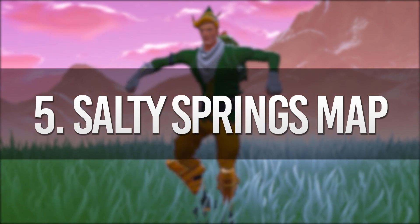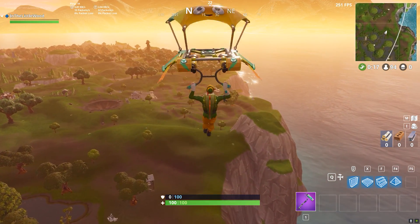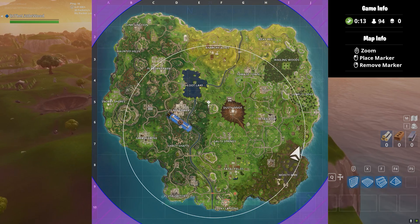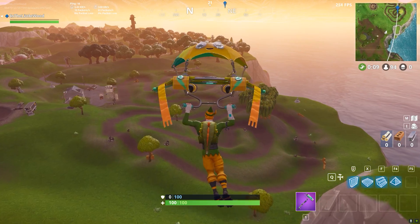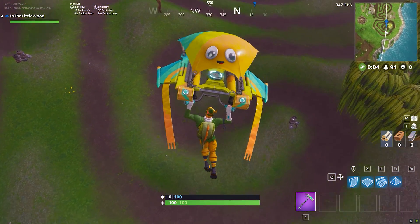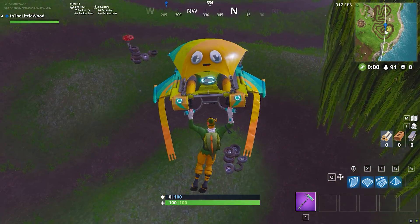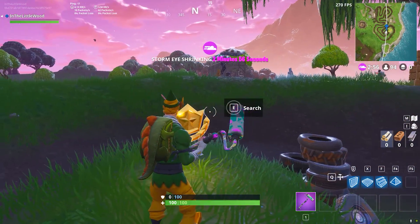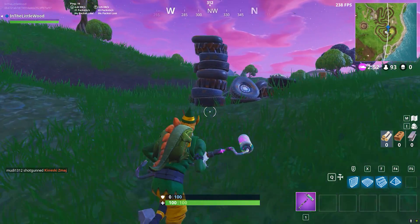Challenge number 5: A Salty Adventure! We love Salty Springs, and we love treasure maps! Go ahead to Salty Springs and check out the treasure map — or if you can't be bothered, I can tell you exactly where the booty is. This week, X marks the spot on the racetrack. The racetrack is on the eastern side of the map, south of Lonely Lodge — you'll see a huge squiggly line. Head towards the south-eastern edge of that, and right down there you'll find this week's treasure.